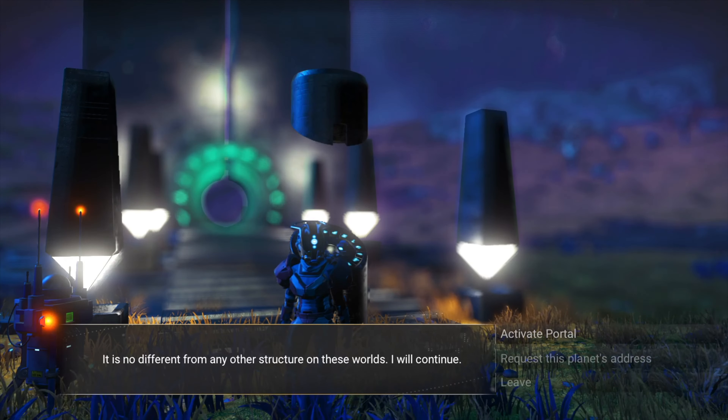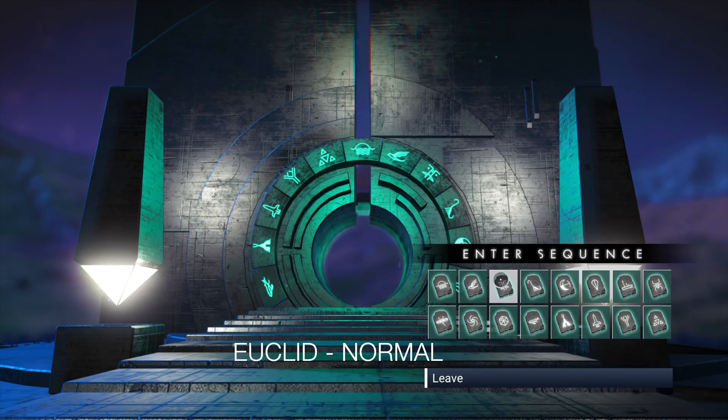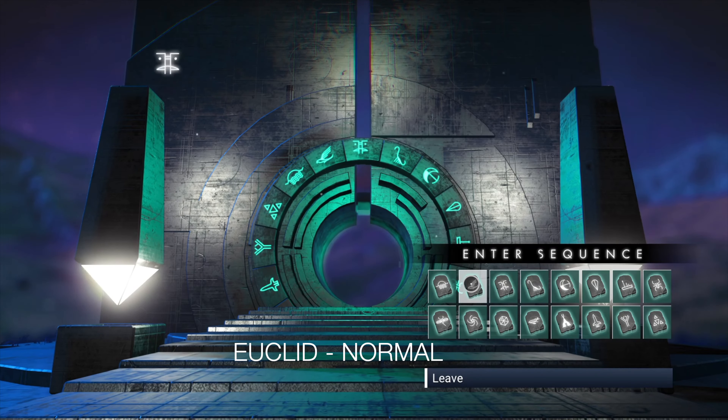Today I've got a high powered alien multi-tool, S-Class, in No Man's Sky. It's in Euclid, I'm doing it in normal mode. It should be available in all game modes.